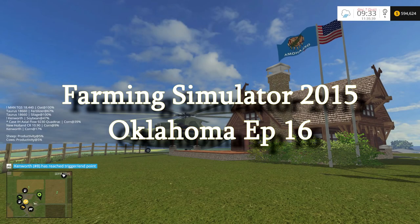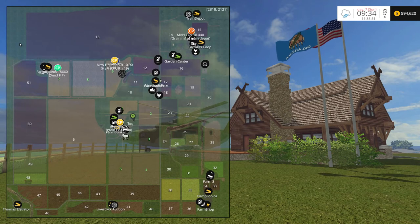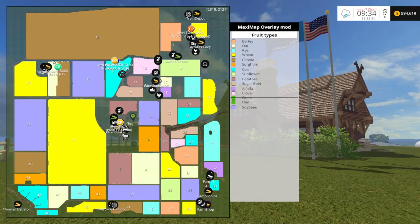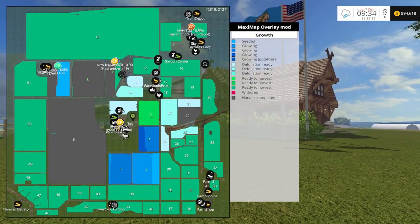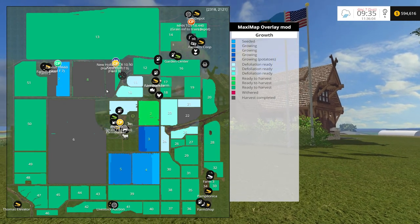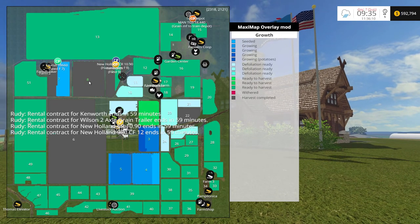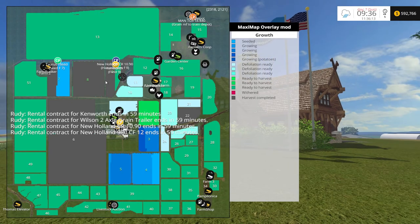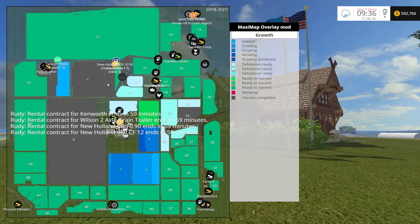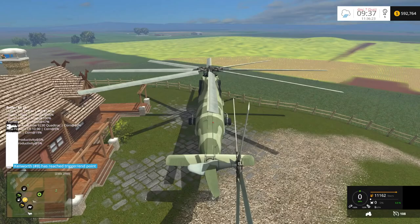Welcome back to Farming Simulator 2015 with the Rude Man. We are back on Oklahoma - we were doing piggy stuff, harvesting, and all kinds of things last episode. Looking at our map and growth patterns: field one looks ready, that's potatoes; two is ready; we're still taking the crop off of nine; eight is ready to be seeded; and seven is being seeded. We're going to have to rent some equipment because we only have half a million dollars and one tractor.